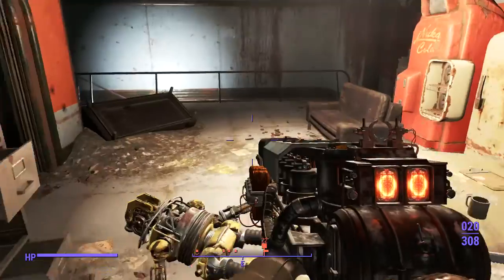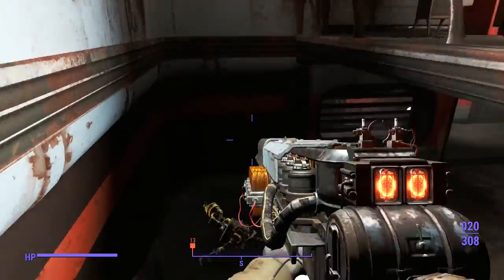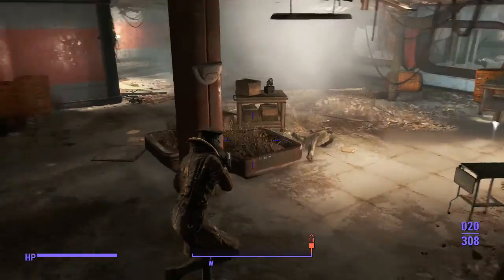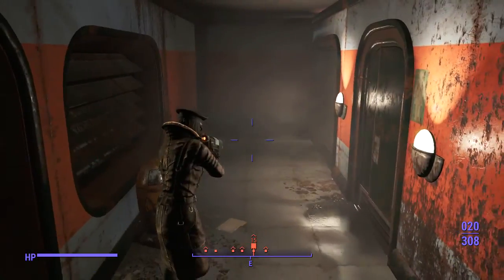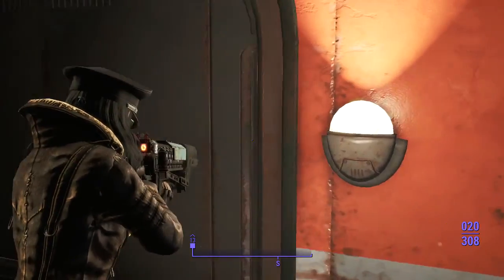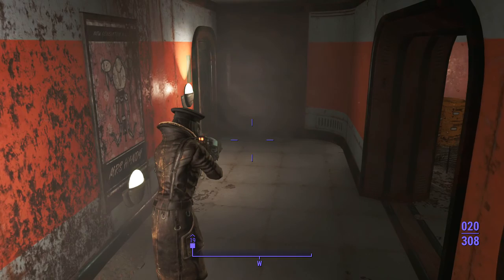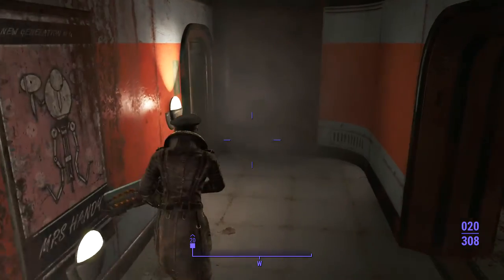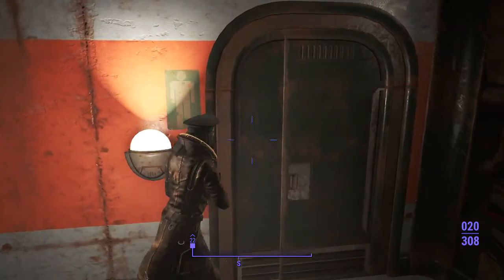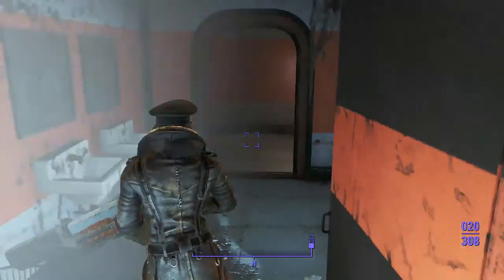I just didn't find the Tesla Rifle weapon to be that good, honestly. I never got to use the other weapons because my character wasn't a melee build, and I just never used the Assaultron Helmet. I'm actually going to do another playthrough and do a spoiler-filled review — this is spoiler-free — and that will be coming either tomorrow or the next day. That character is going to have access to more weapons and stuff like that.